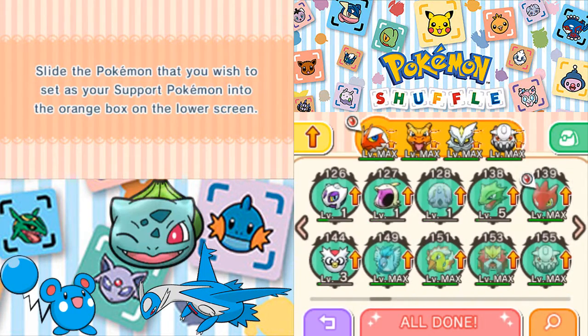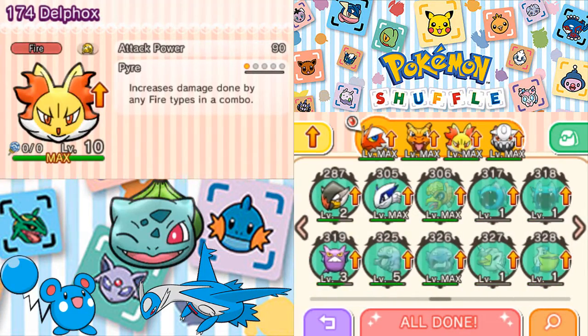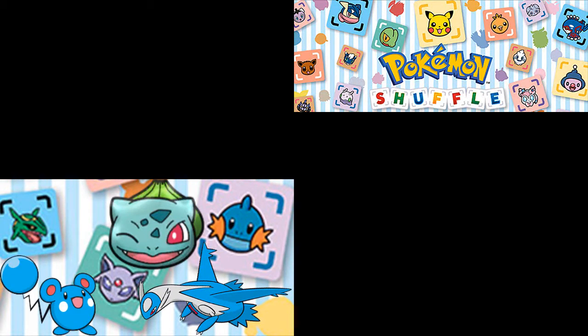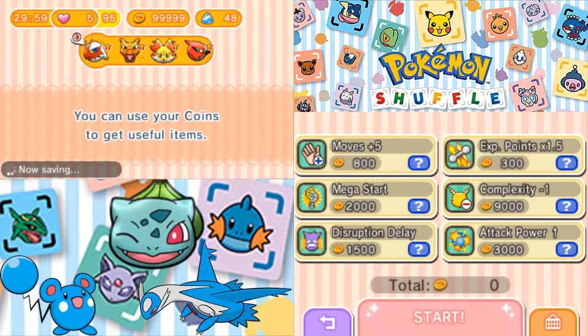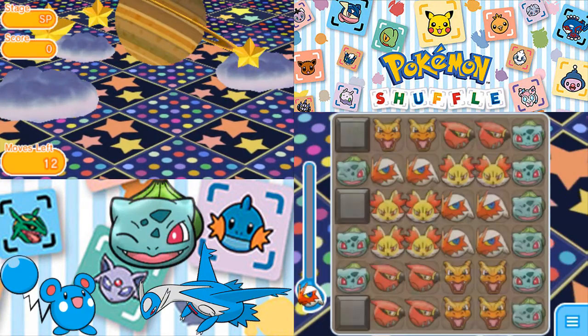I'm assuming we're going to have some blocks going on because of that. I could be completely wrong, but just in case I'm actually going to pack the Talonflame, even though I'm assuming there will be Bulbasaur to take care of it. I don't know for sure, so let's see what we can do. I am going to go with the Blaziken. Let's just do this.